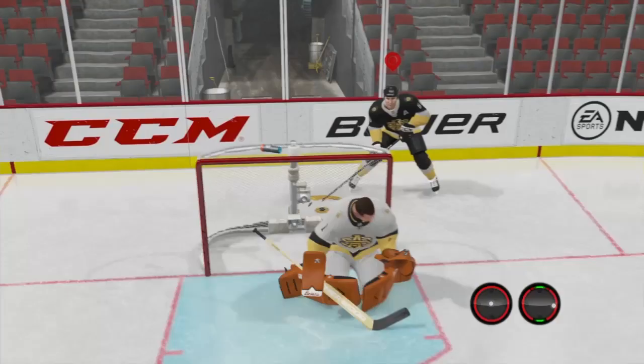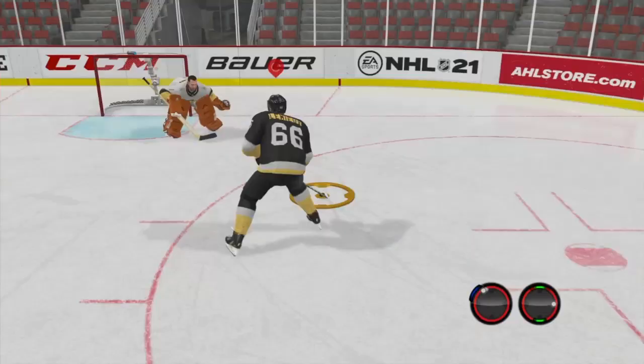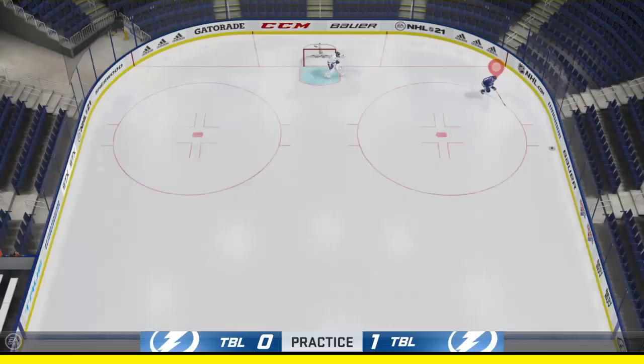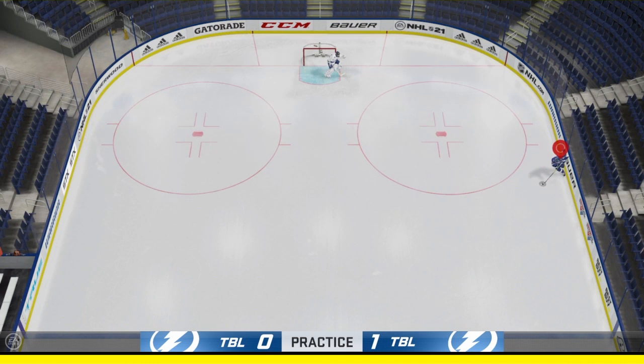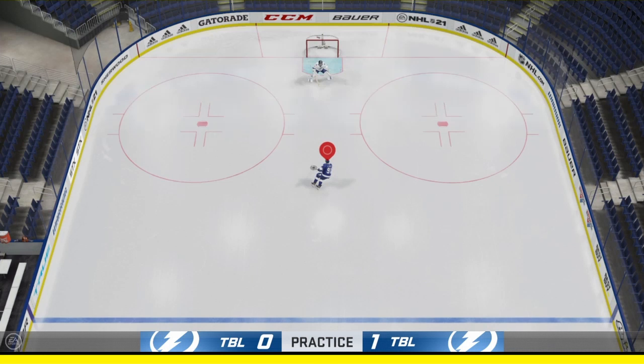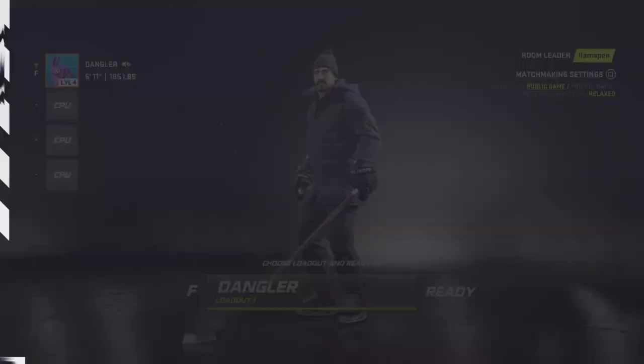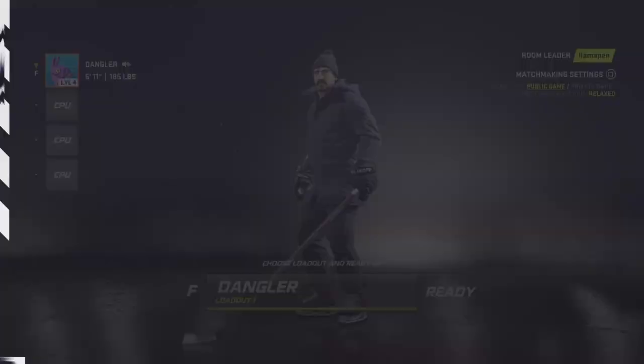Honestly, I don't think the actual sticking for this move is super complicated. The biggest barriers are getting the timing down when rolling the right stick and having a player with really high deking. In EASHL there's no way to get hands like Gretzky or Lemieux who have 99 deking, so even using high-rated players with mid-90s deking my success rate dropped noticeably. Your best bet in EASHL is to use the dangler class with 95 deking.